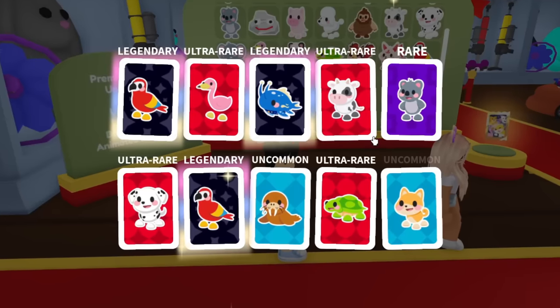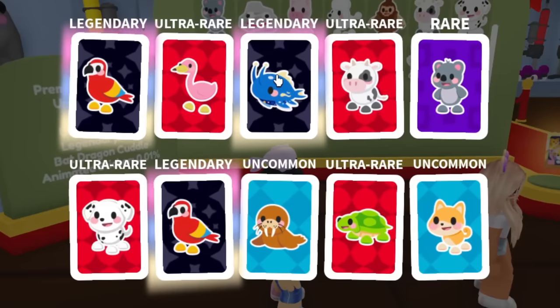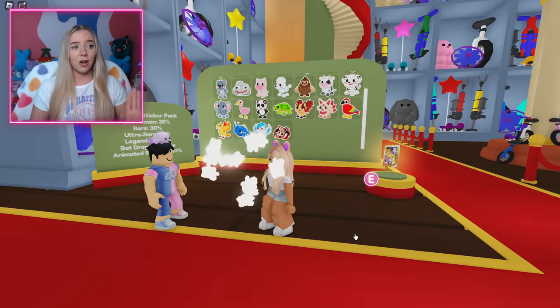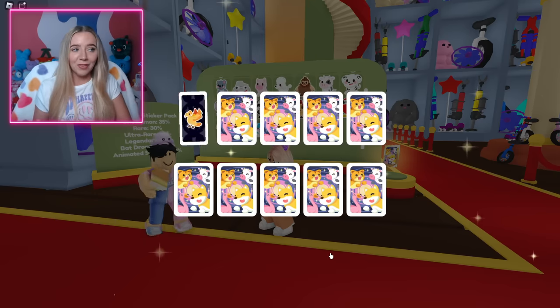Oh, I didn't want to interrupt you, but I just got 3 legendaries from that one pack! I only got ultra rares at best. Fishy got 2 parrots and also the space whale — 2 parrots and a space whale! I can't believe it. I gotta open another one of these. I don't know why Fishy is already doing better than me, and they're my packs — I gave them to him.